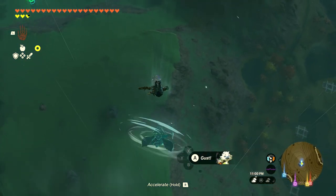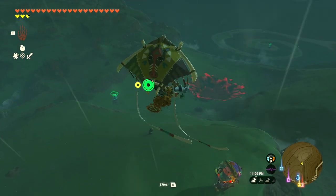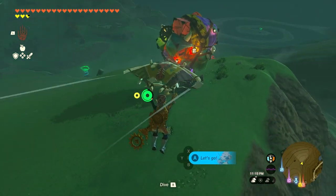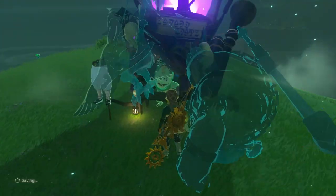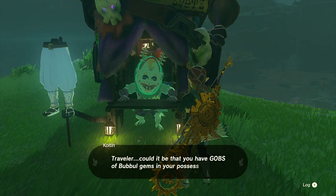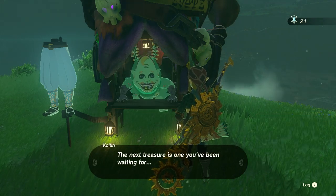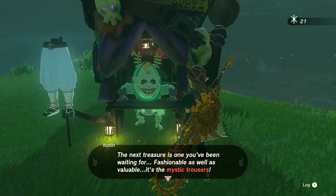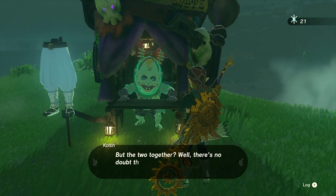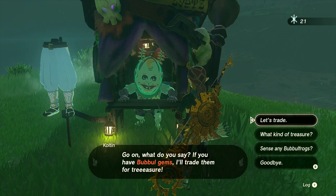I can maybe get over to our friend here and catch some of these bubble gems. There are quite a few shrines out here — I see one there, there, there — three shrines in total to focus on later. Let's go talk to the bubble gems guy. His name is Colton. 'Good evening, traveler.' Could it be that you have gobs of bubble gems? 21 of them! 'If you have bubble gems, I'll trade them for treasure. The next treasure is the mystic trousers — fashionable as well as valuable, and with the same power as the mystic robe I gave you before. Put the two together and the power will be even more powerful.' Four bubble gems for the mystic trousers? Sure.